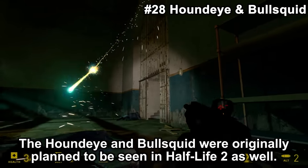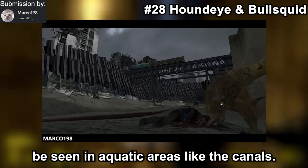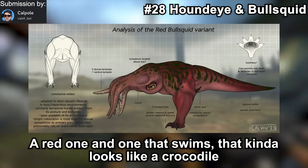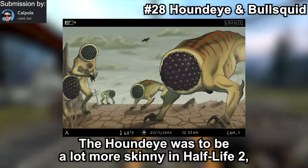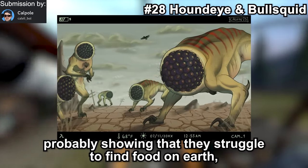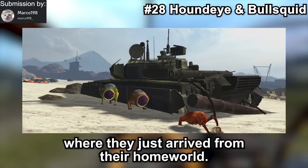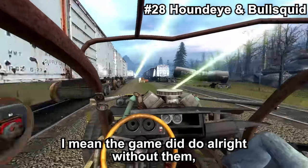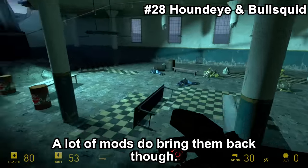The Houndeye and Bullsquid were originally planned to appear in Half-Life 2 as well. The Bullsquid was mostly to be seen in aquatic areas like the canals, and was also planned to get two new variants: a red one and one that swims and kind of looks like a crocodile. The Houndeye was to be a lot more skinny in Half-Life 2, probably showing they struggled to find food on Earth — which wasn't a problem in Half-Life 1 where they had just arrived from their homeworld. I'm very unsure why these were cut. A lot of mods do bring them back though.